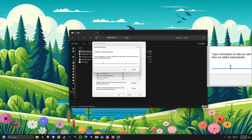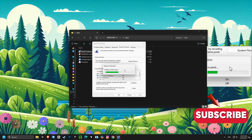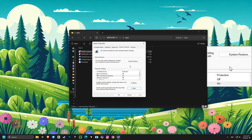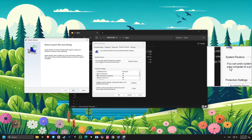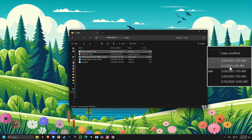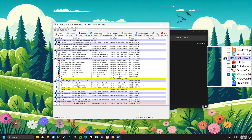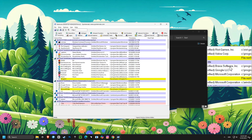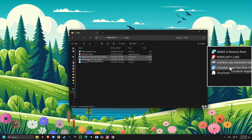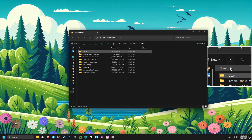Alright guys, let's dive into these killer settings for the best performance. First up, we're creating a restore point to make sure we have a safety net before we make any changes — super important. Next up, I've got Autoruns showing you everything running at startup. This helps us identify stuff that might be slowing your computer down. Then we head over to Installed Apps and get rid of any unnecessary apps that just hog resources and slow things down.